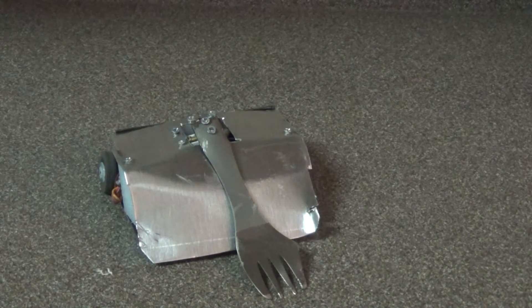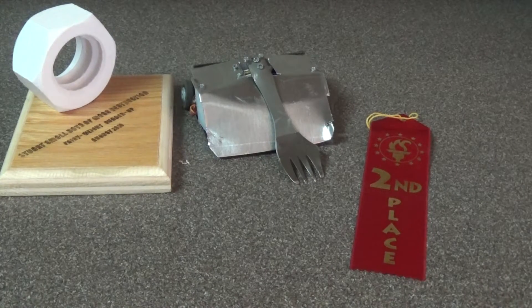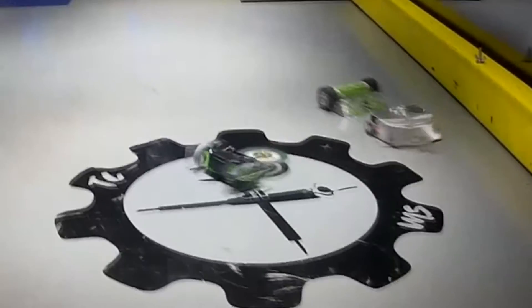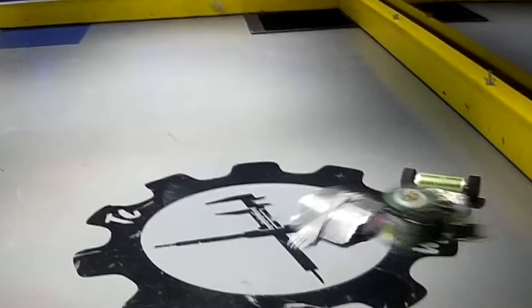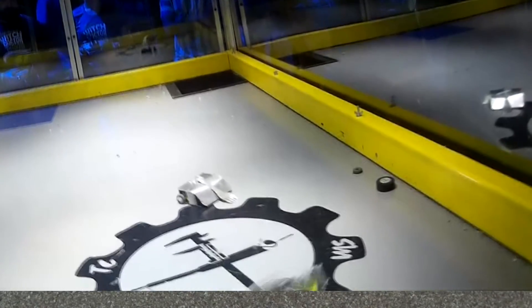Last but not least is Electric Eye, my 150-gram bot. There weren't enough bots for a real tournament so we did two different rumbles. Somehow I ended up with second place — I don't know how much I really deserved that, but I'll be happy about it. The first rumble went okay for about 30 seconds before Mustachio pushed me into Invertigo and I lost a wheel. I was able to crab walk around the arena, occasionally getting hit by Invertigo's horizontal blade, and managed to get a couple flips in on Mustachio.